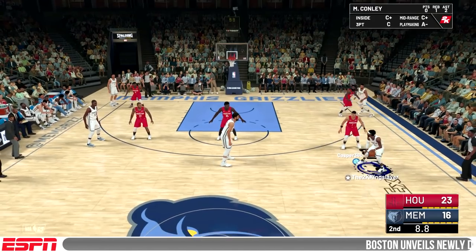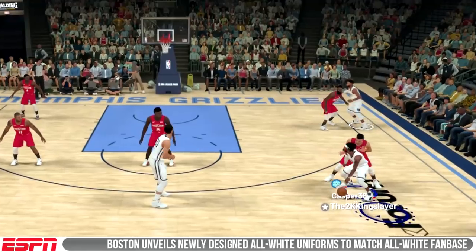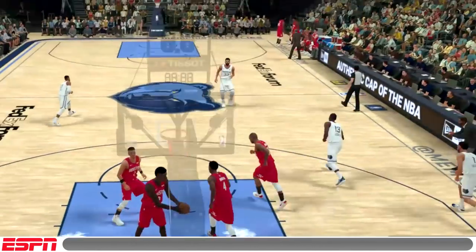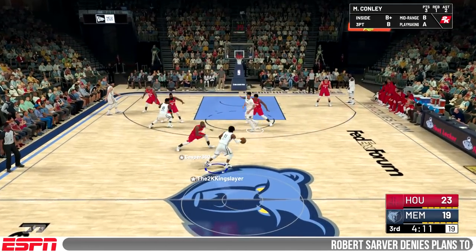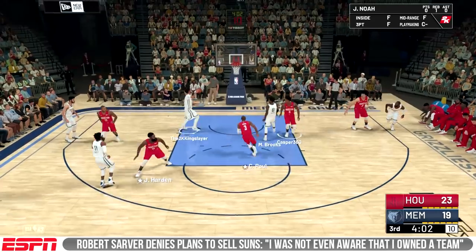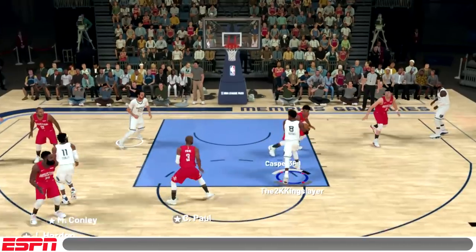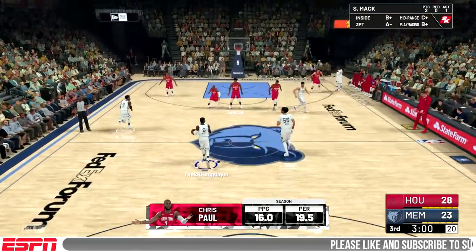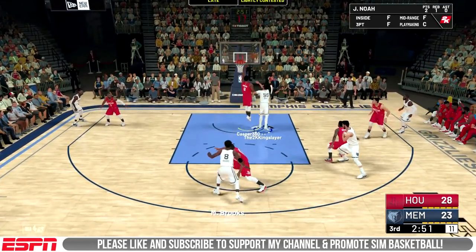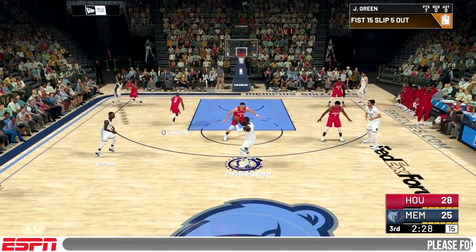Now we run one of the money plays — Fist One Five Slip. We get it to Gasol, off-ball screen for Conley, who gets a look — it ends up being a long two, not ideal, but it was open. We move along and try the weave action: handoff, then a dump-off pass to Joakim Noah — he's back baby! We run that weave by holding circle and pointing to off-ball guys, and Noah finishes again for four points.